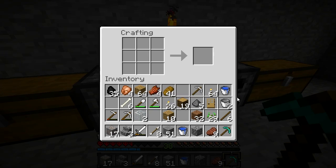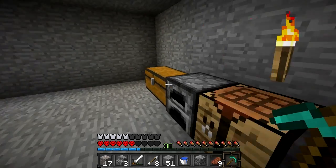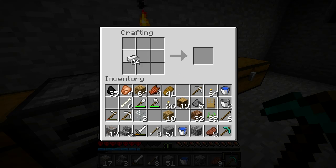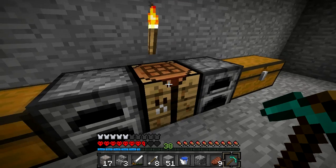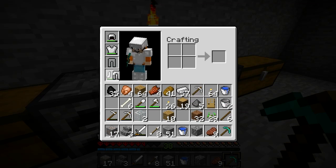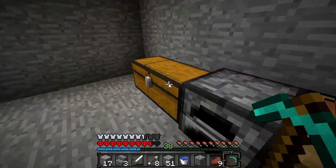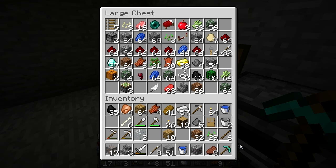Oh yeah, I was making my armor - don't tell me the friggin' creeper blew up my iron. I think it did - what a dickhead. Okay, well we'll make the pants. We've got the pants, that is awesome - now I can hopefully be somewhat protected. I think it actually did blow up my iron, that's horrible. Glad I didn't chuck diamonds down or anything.